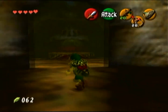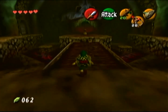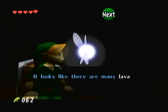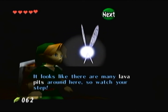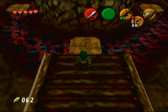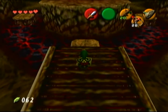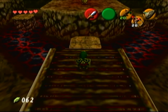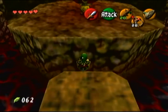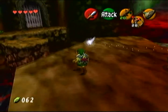Right off the bat you want to run forward and you'll encounter a new enemy known as a Beamos. It has a rotating eye, and if it sees you it'll shoot a laser, damage you, and follow you around until you run away from it. We cannot do anything about these guys yet — well, we can't do anything about the one in the middle just yet, but we'll have the means to deal with him later.